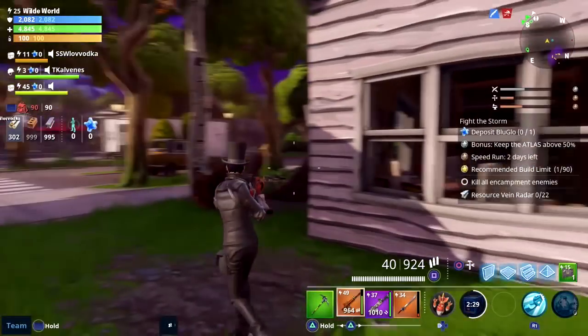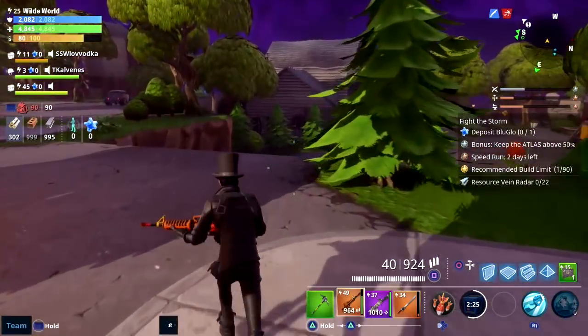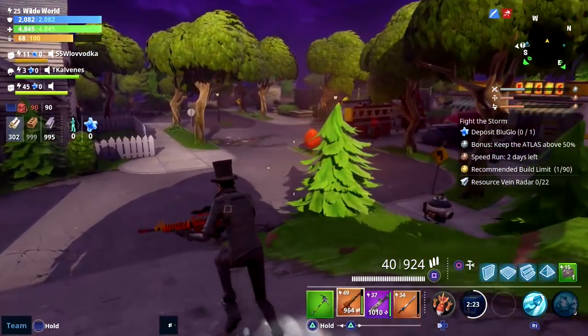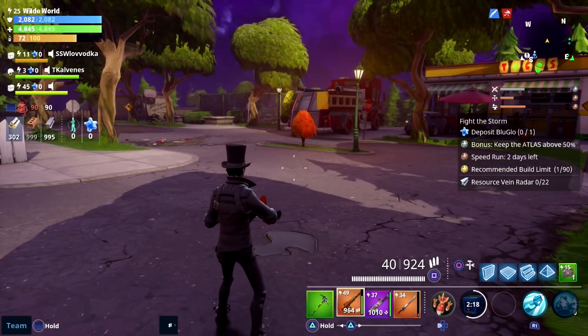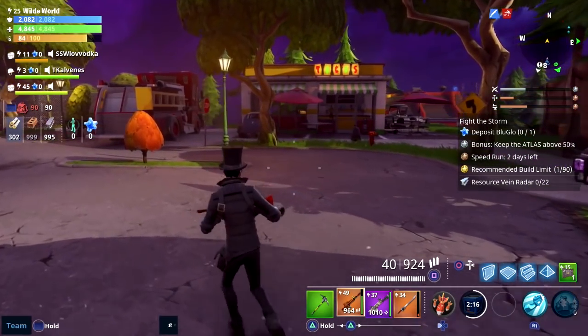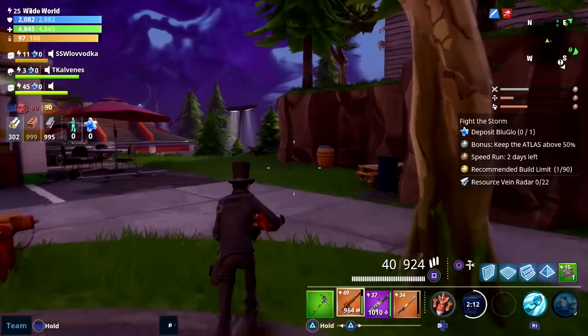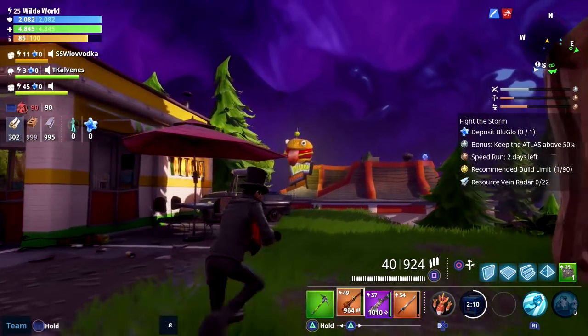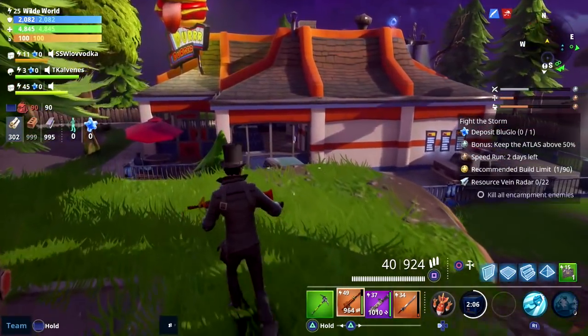I loaded it up and lo and behold, just behind where I spawned in was the actual restaurant. It's actually easier if you just get some high ground and look around the area for a massive burger — it's very hard to miss. You'll see this giant derpy-looking burger, which I'm guessing is why it's called Der Burger. It's a pretty big building and it's a different style to all the other buildings.